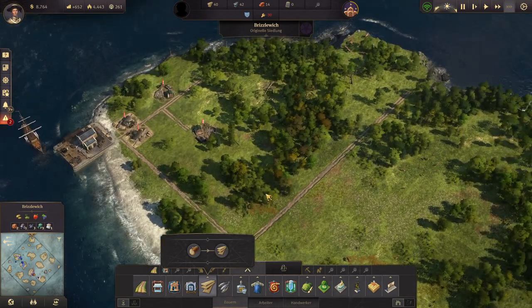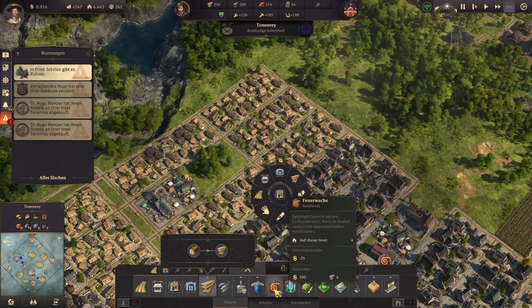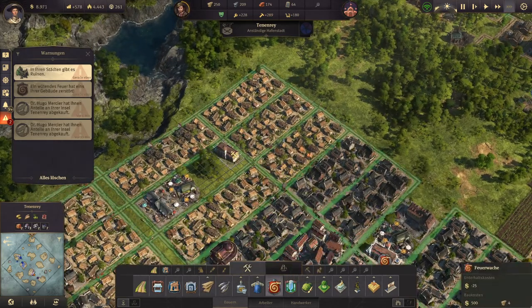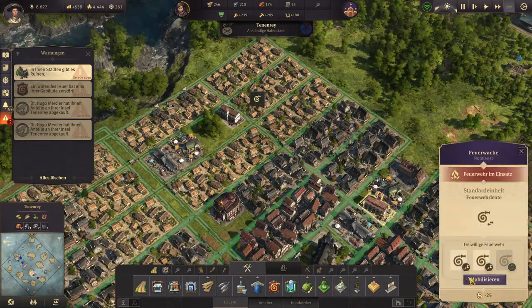They are missing workers — the flames are out of control. Of course I didn't have a fire station here. Can I mobilize this one? Yes, I can.